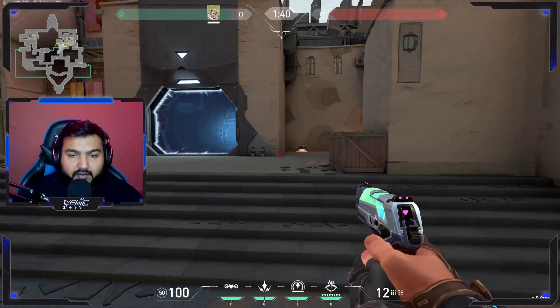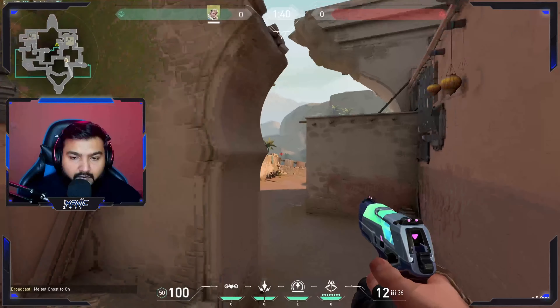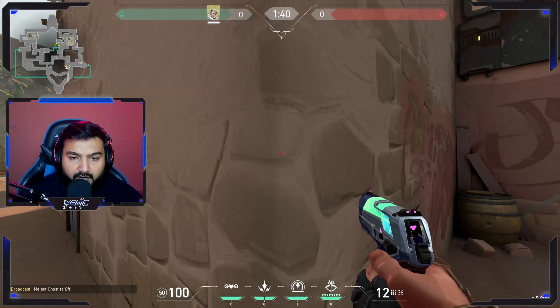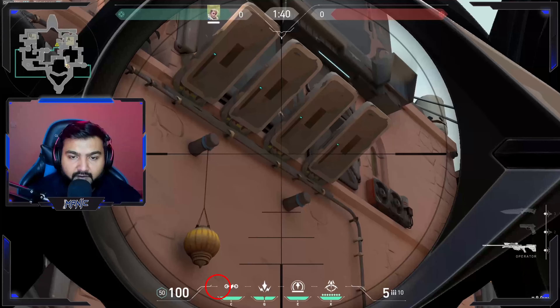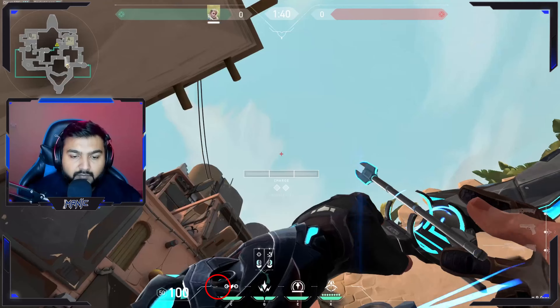The second lineup is for the enemy tucked into this corner next to TP. To line these arrows up, you need to go into this corner over here. The first arrow will be lined up by placing your left HUD line on this corner of the connector. It will look something like this.